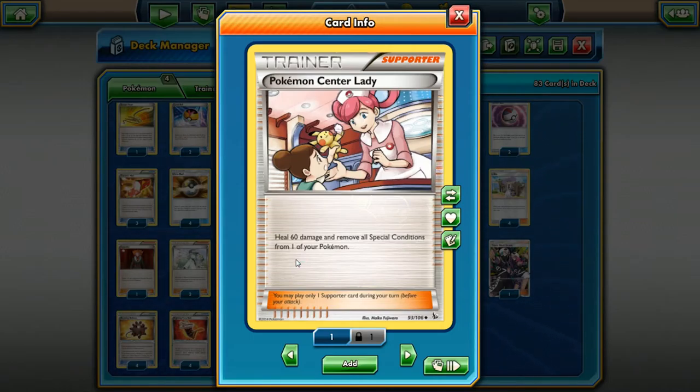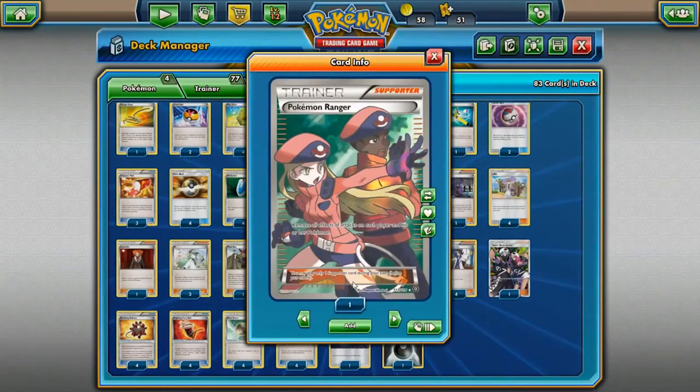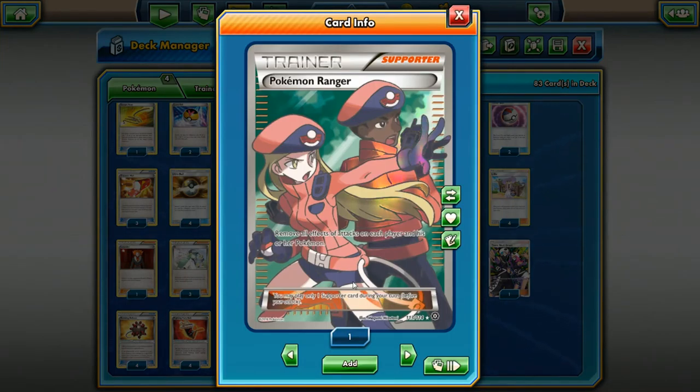Pokemon Center Lady — I think this card is good as a one-of, especially with how it looks like Pokemon is pushing special conditions pretty heavily going forward. Running a Pokemon Center Lady is probably good, and it also screws with your opponent's math — healing 60 damage often makes your opponent have to attack a third time. If they're two-shotting you, Pokemon Center Lady can often turn that two-shot into a three-shot, giving you an extra turn to charge up another Pokemon on your bench.